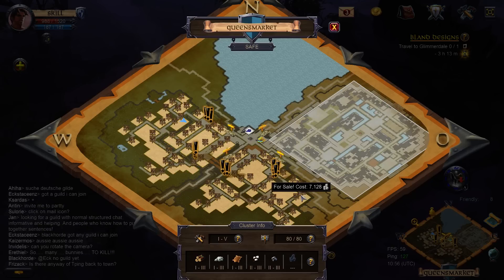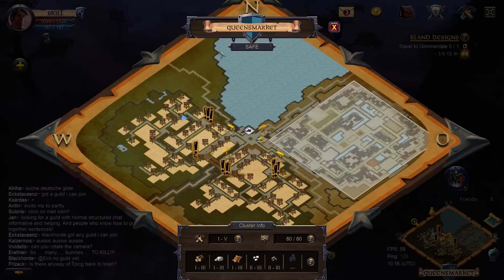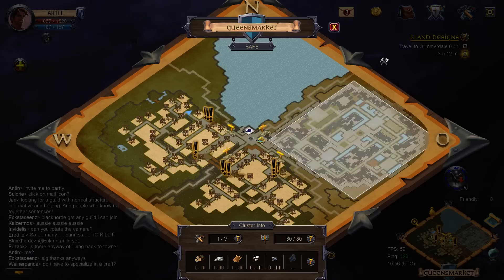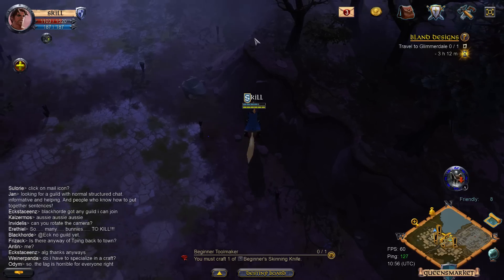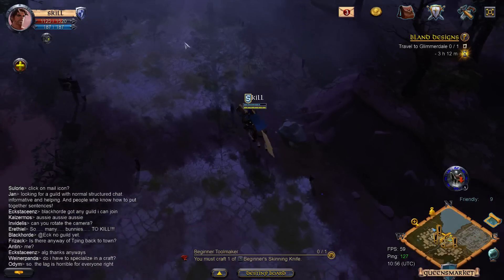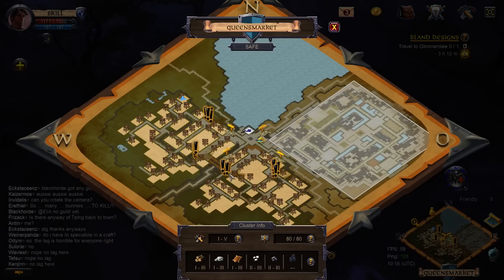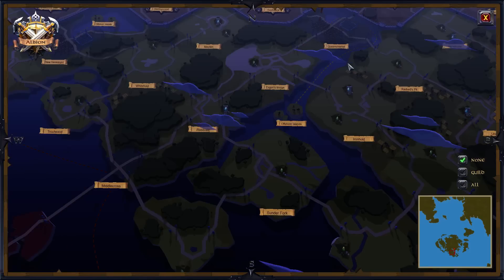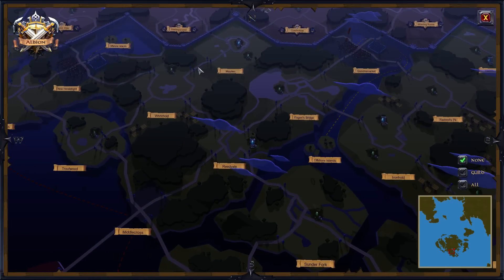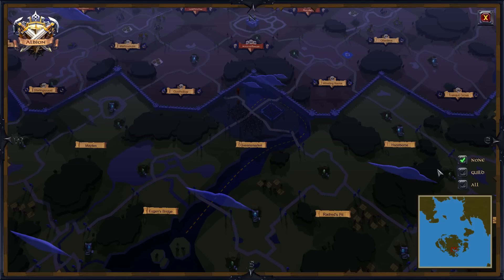It looks like the cheapest you can get is 7,000 silver with about 1,000 a day upkeep - which isn't too bad. If you want to own land you gotta be a very active player. Land in cities is not cheap. I think if you're casual you can make your private island really easily. There really aren't that many cities though - maybe less than a thousand actual plots available.